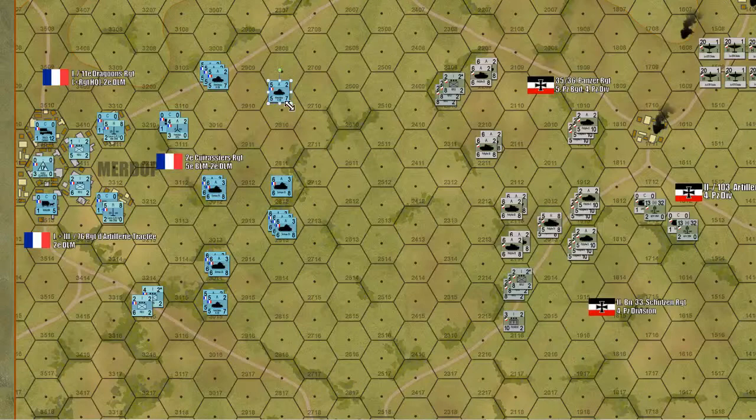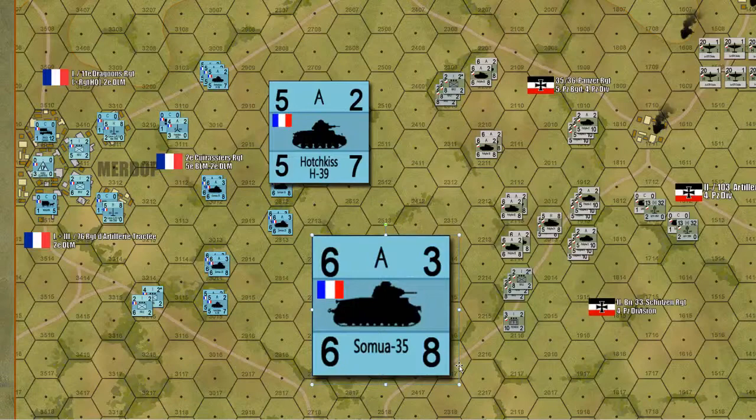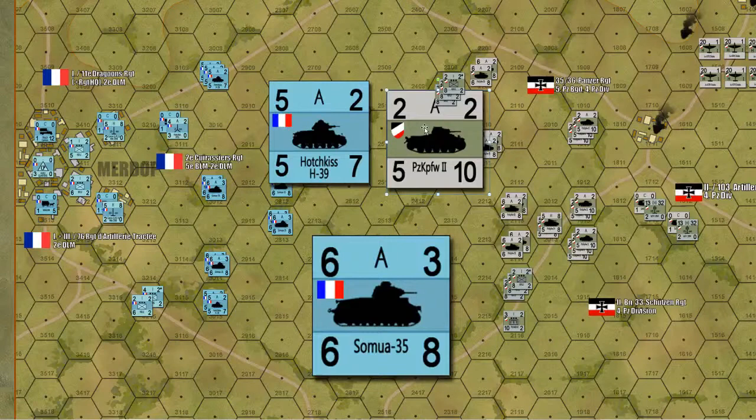The French have two basic types of tanks, and here's where the French do pretty well. The Hotchkiss H-39 is an upgrade of the H-35 — they put a better gun on it. That 5A2 attack factor, class, and range is better than most of the German tanks. Most of the German tanks are Mark IIs with 2A2, so French armor was actually pretty good in 1940 — sort of.